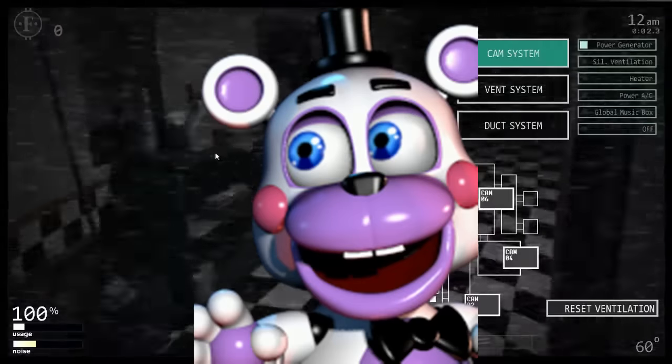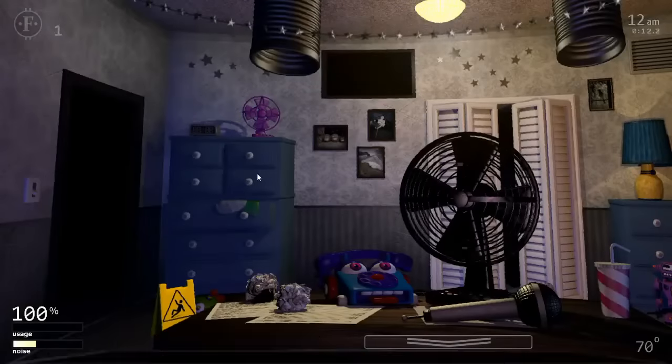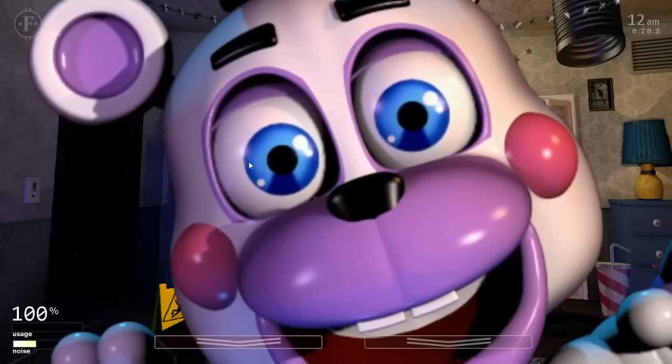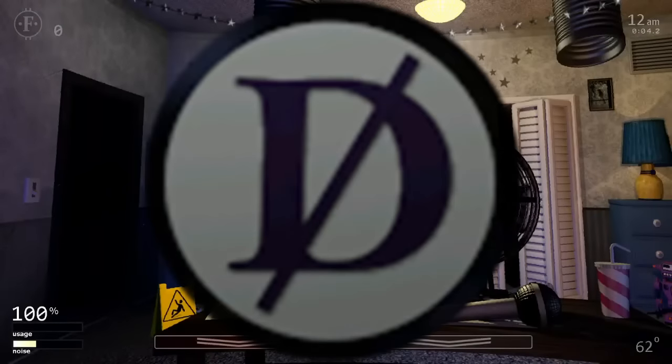Every time the monitor is raised, Helpy picks a random number between 0 and 40 — if less than his AI level, he will appear somewhere around the desk in your office. If he has not been clicked for more than (500 - AI × 5) frames, he will jumpscare the player and make a large air horn noise, which adds a large amount of irritation if Music Man is active. Just click on him when he appears to send him away. Be careful if Nightmarionette is active as he likes to stand in front of Helpy. He can't be death coined.